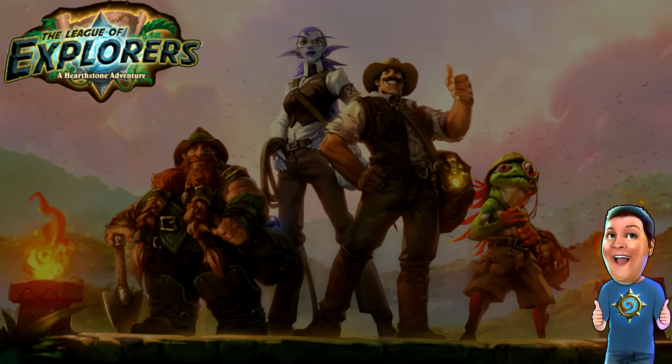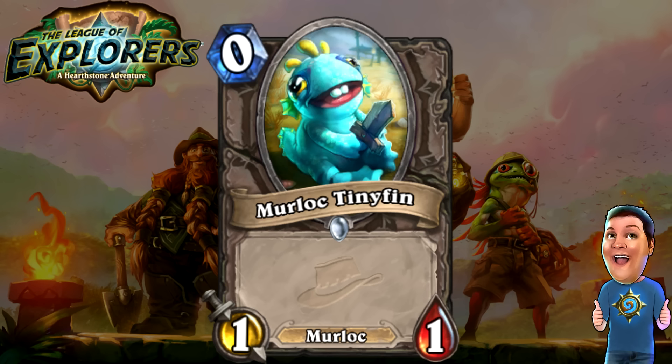Next, we have the absolute cutest card in the entire game — it is the Murloc Tinyfin. Zero cost 1/1 Murloc. Very basic card — it's essentially a Wisp, but slightly better because it has the Murloc tag, which means it gets all the Murloc bonuses. I don't know if Murloc decks are going to run it because it's really not that good, but Murlocs do get bonuses, so we'll see if they run it. He's definitely adorable and I love him.